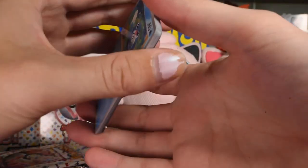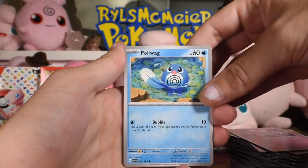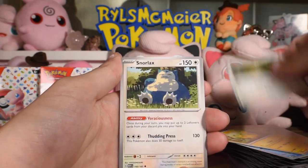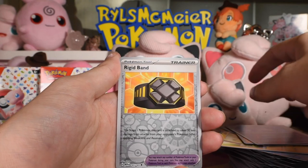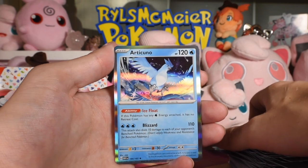I love opening packs — makes me feel great. There's the code card, non-holo energy. Poliwag, Ponyta, Pikachu, Farfetch'd, Snorlax, Sandslash, Nidorino, Rigid Band reverse, Poliwrath reverse, and Articuno as the rare.